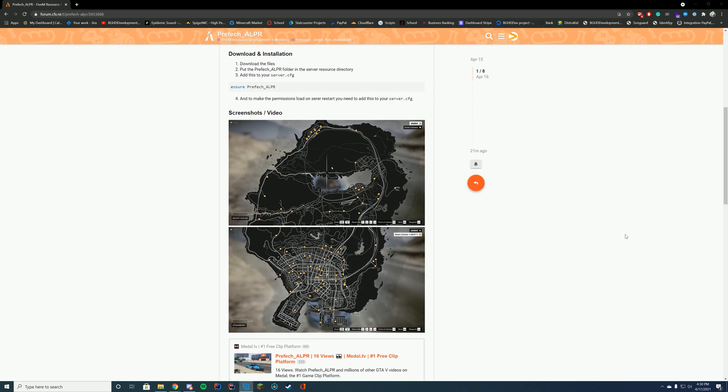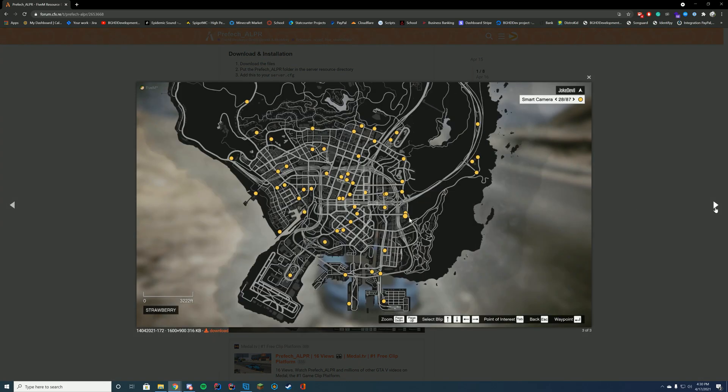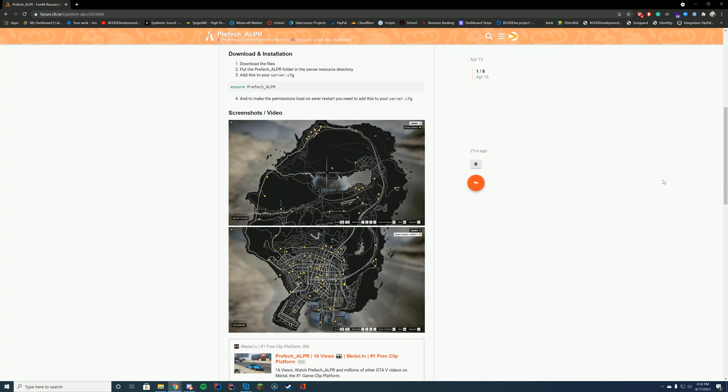Let's see where in the world all the cameras are. They include these nice little screenshots that show where all the cameras are in the world. So if a car that has a plate matching the ALPR system drives through one of these areas, it will alert the people who have the ACE permission. It can be used in roleplay circumstances where you want to put a BOLO out on a vehicle, and it can pop up when they go through one of these locations.